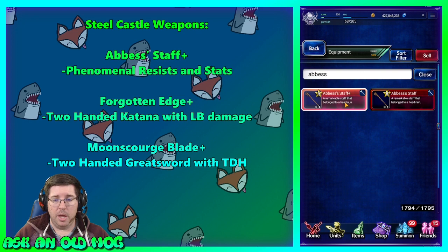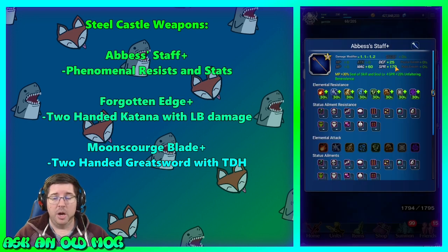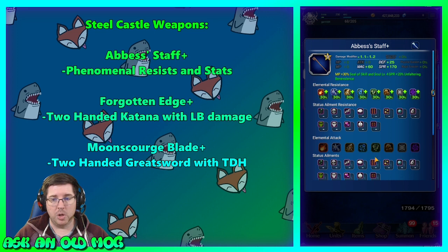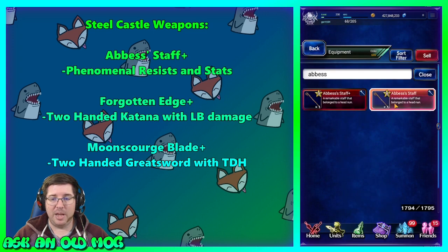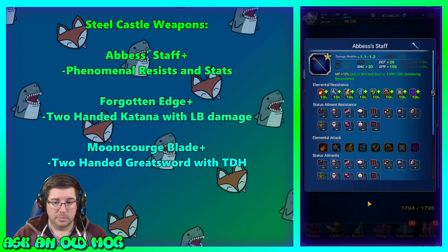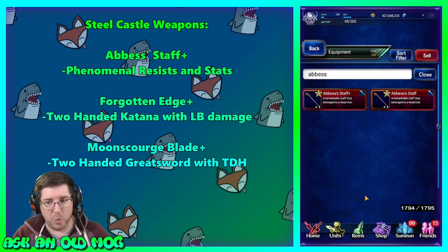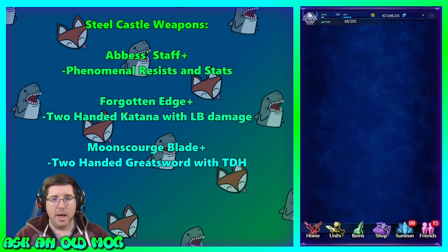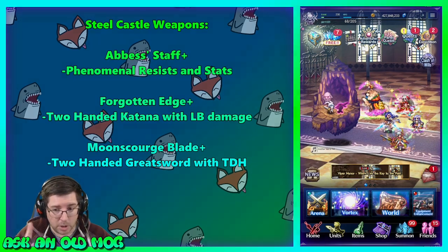Just to show you what the Abyss's Staff looks like — I have two of them. The enhanced version has 170 spirit with 30 resistance to everything, and the bonus on it is an additional 50 spirit with 5 MP restoration, which is pretty good. If my staff user wants to wear two of these, they can have very high resistances just from their weapons. I definitely recommend picking those up. If you have to pick one, pick the Abyss's Staff — it's more useful than the Forgotten Edge.